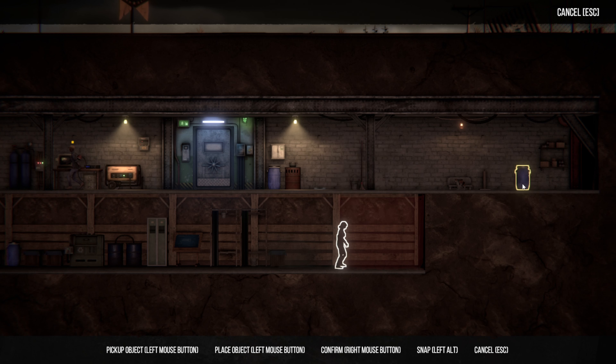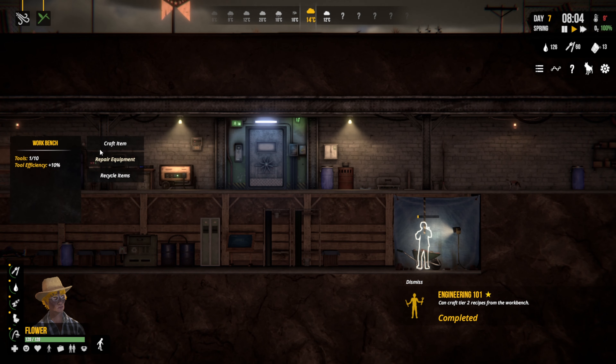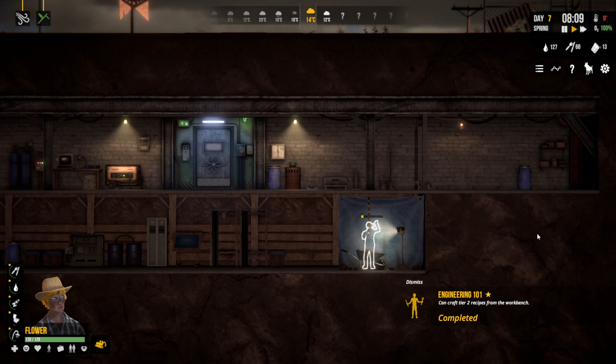I'm going to put a water bath in my cold room, a mopping bucket there, and just make a little bit of space here for the cat food. Then Flower, could you come and craft up a partition wall? Put it there — marvellous.